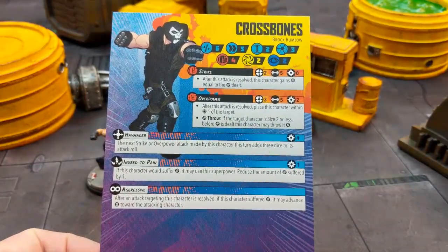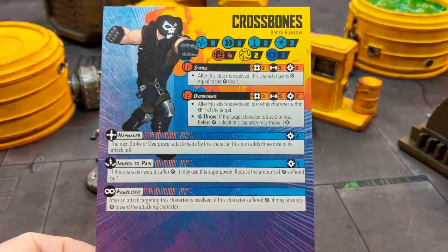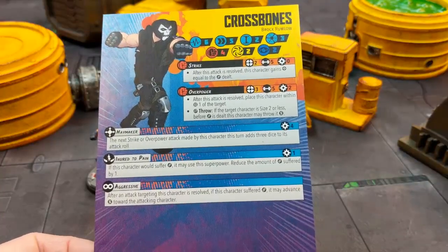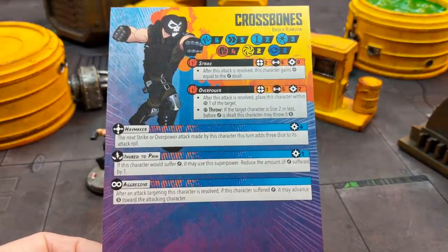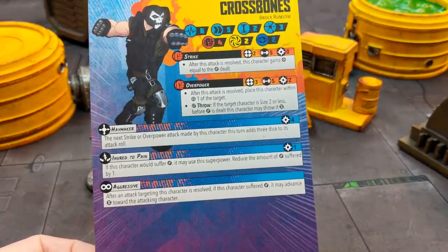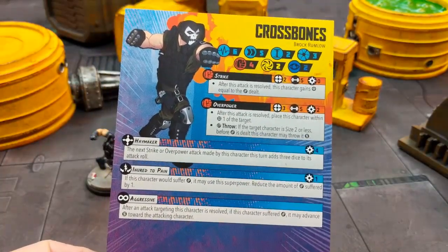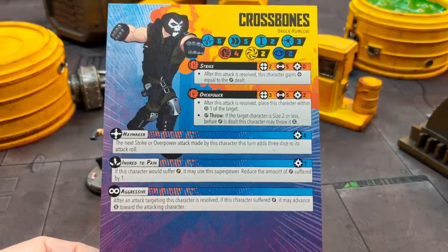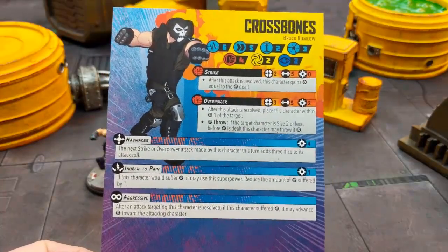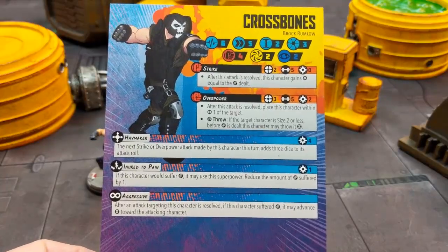His movement being short means he's gonna take quite some time to get into position. That can be offset by Aggressive and some other little tricks with tactics cards. It is definitely a hindrance when a lot of other models are moving medium and long — they'll just be able to out-move him. So if you don't want to deal with him, you basically don't attack him, don't cause damage, and just move away. That's how you easily avoid him, unless you have means of bypassing his short movement.